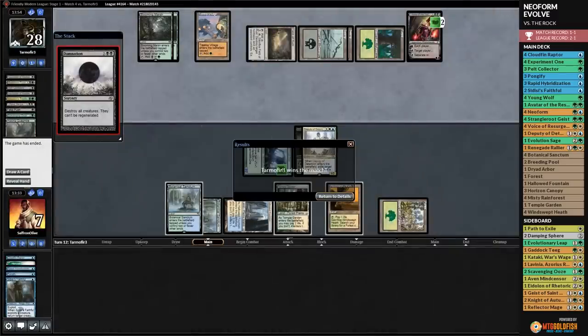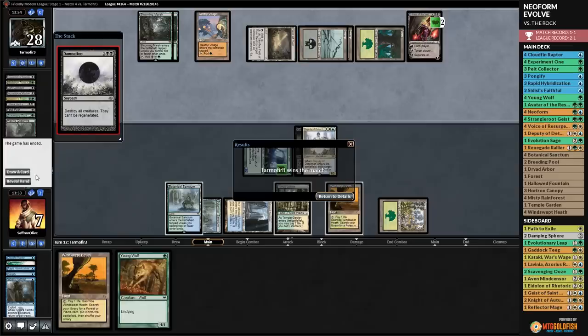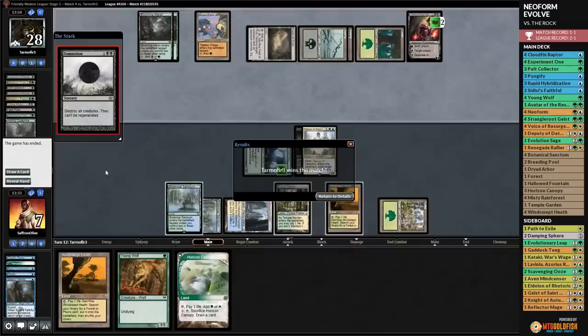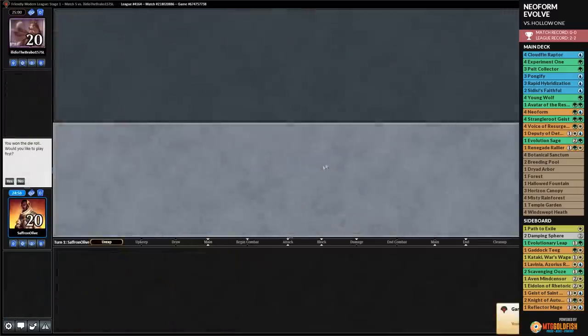That was an interesting matchup. We saw the power of our deck in game two, but you need that style of draw consistently. Our draw was decent this game but Maelstrom Pulse killed two Cloudfin Raptors - with a normal removal spell it might have gone differently. That just snowballed out of control.